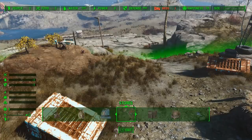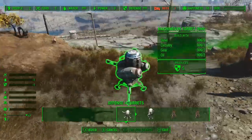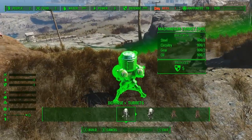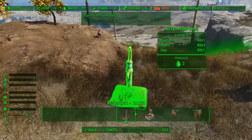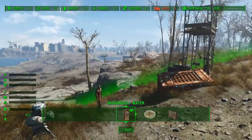To fix the 999 issue, all you have to do is bring that number out of the negative. Even if you don't have HUD Framework installed, just start building things for the stat that's showing 999. If you see 999 defense, build a few turrets. As soon as it comes out of the negative, it will be corrected on your HUD. Same for water — just build some pumps or whatever you like, and as soon as you get it out of that negative, the 999 issue will go away.